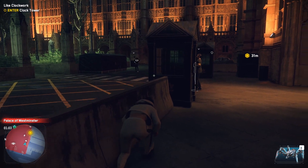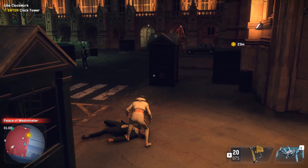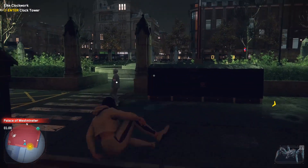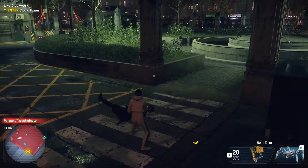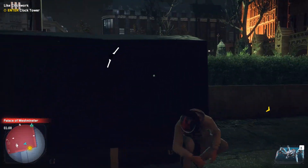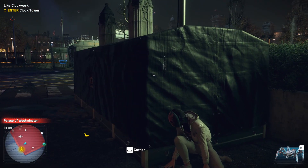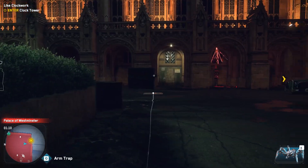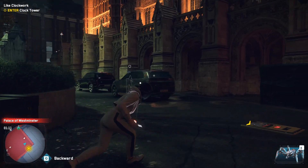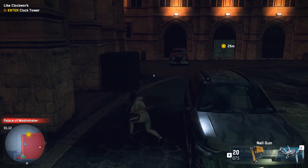I'm going to distract this guy as I take out this guy. I have the shroud, so it's going to turn invisible. Perfect. And then we're going to sneak up behind them. Look at her just go with her wrench. When you get the shroud tech, it turns them invisible — anybody you take down automatically. That was close, that drone almost saw us. We're going to move in. One more guard here — wrench them. Boom.